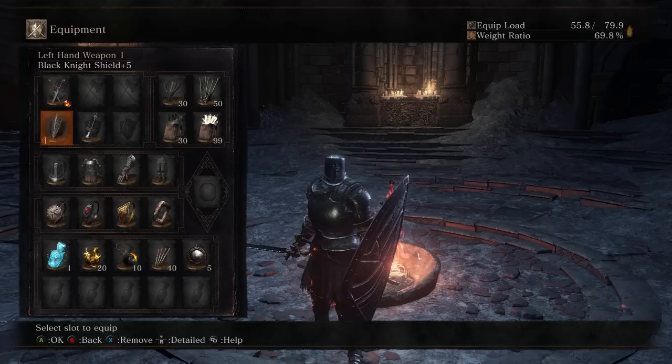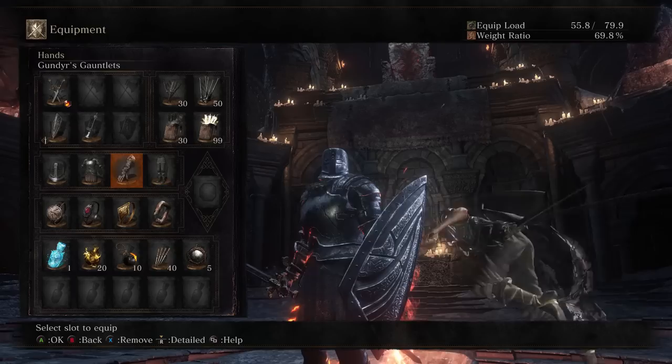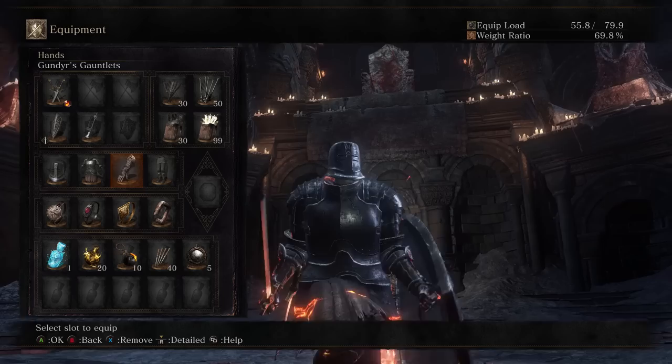The armor set is just my favorite heavy armor set. I like the Black Iron chest and helm. The other two don't really matter, but usually based on my vitality, I end up with Black Iron leggings and the Gundyr gauntlets or Smoe's or something for optimal poise.